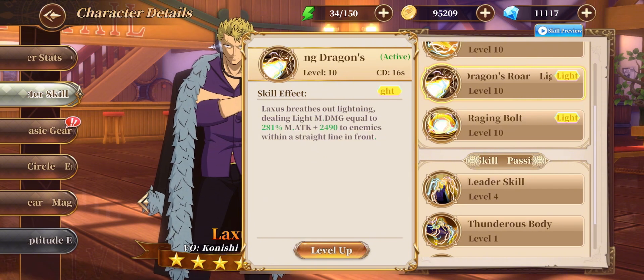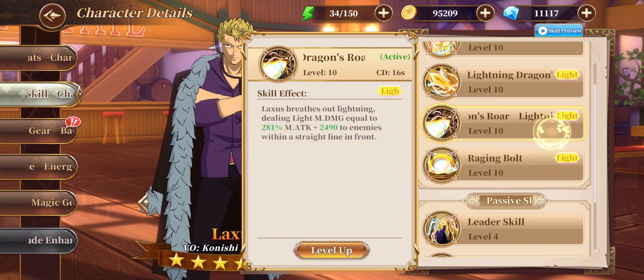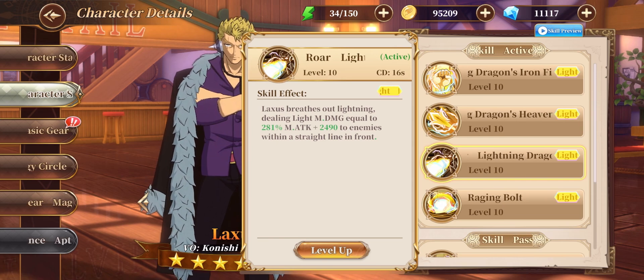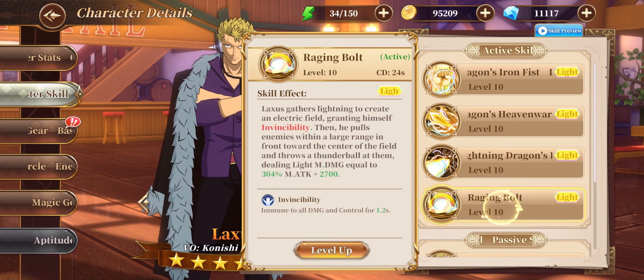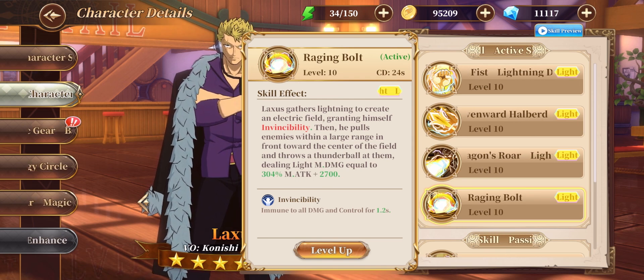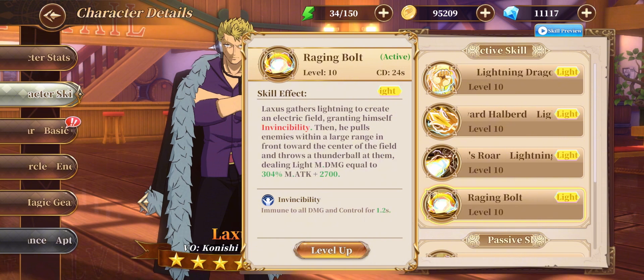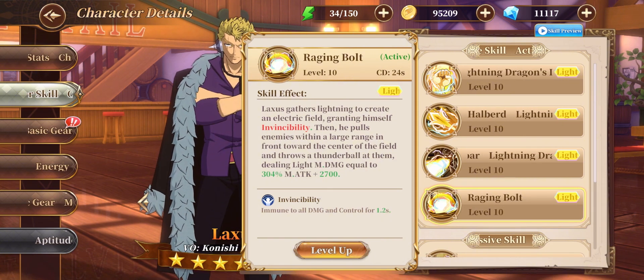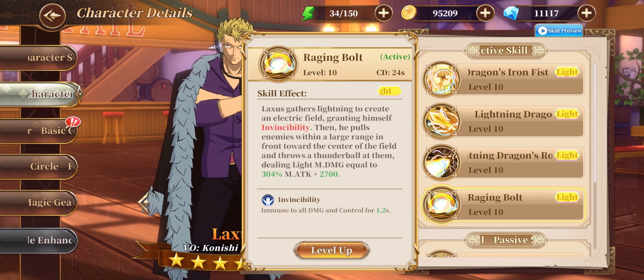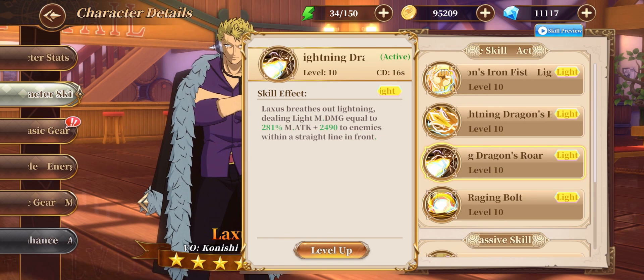His third skill is Lightning Dragon Roar — War skills are the best attacks in this game. His final skill, Raging Bolt, is also a damage attack that grants him invincibility while performing the skill. It also does a lot of damage, though not quite as much as his third skill. The percentage isn't shown here, but in gameplay it hits way more and I'm going to show you that right now.